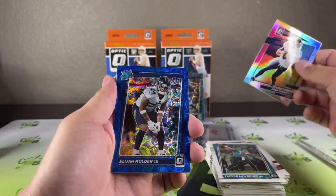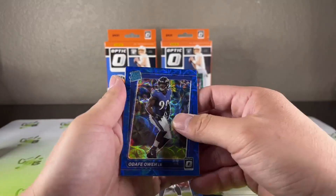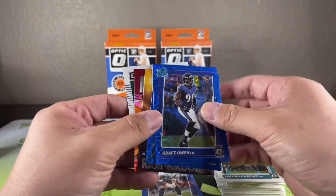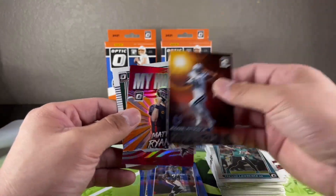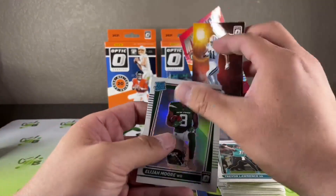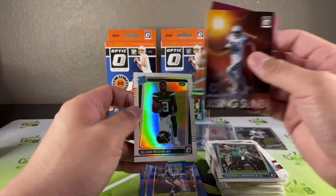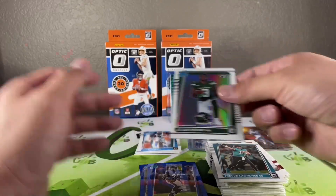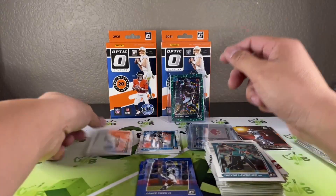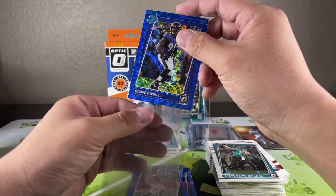We're not going to get the same three blue scopes. We got Elijah Molden, Ravens' Odafe, and for the Jets — Elijah Moore. These blue scopes look nice, I like them. Rising sounds — Michael Pittman Jr., my house! Matt Ryan and an Elijah Moore hollow variation. It does say 'Prism' on the back in the corner, and I like that it's just on the inside. I think I've pulled this Matt Ryan three times now.